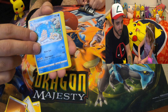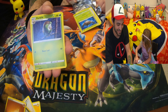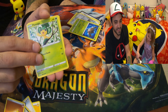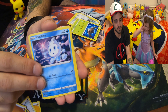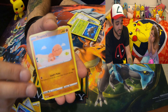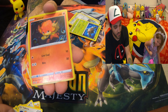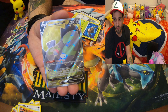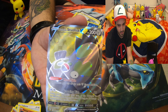We got a Simipour, we got a Lanturn, oh — a Lunatone! Careful. We got a Dart trick, Pansage, Golett, Vanillite. Hey, don't hit people! Trapinch, Teddy Ursa, Pansy — oh, were you trying to throw something? And then we got another Stun Fisk full art! Oh, look at that, you guys — nice card. Oh my gosh, what do you guys think?